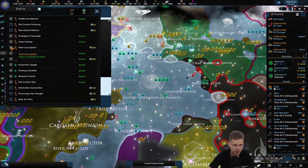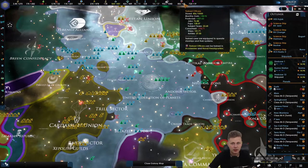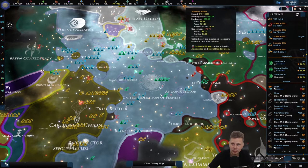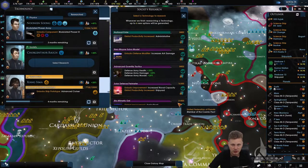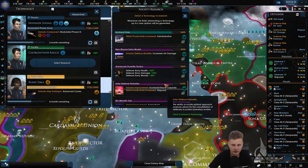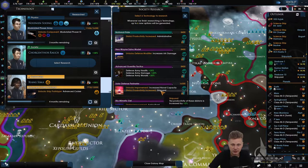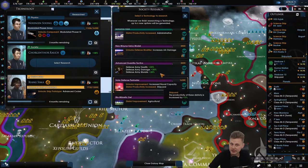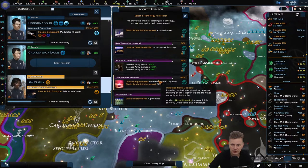Fleet construction we can definitely do, because that does not cost me influence, and it will increase the trained officers — which at some point is a problem because we're just making a hundred. Planetary building speed plus 25, increased naval cap, and the shipyard. Interesting — that's an interesting thing to have. Let's go for it.